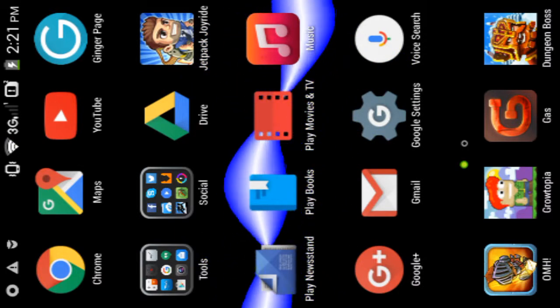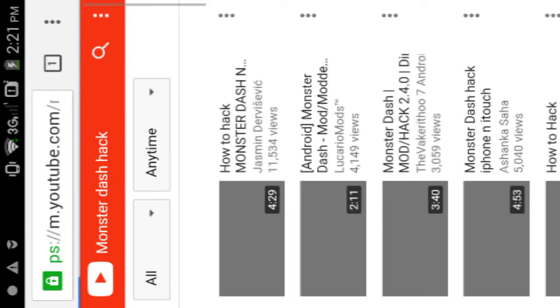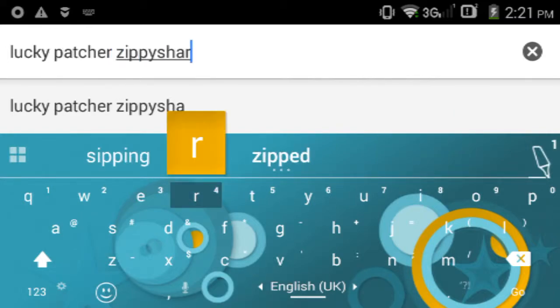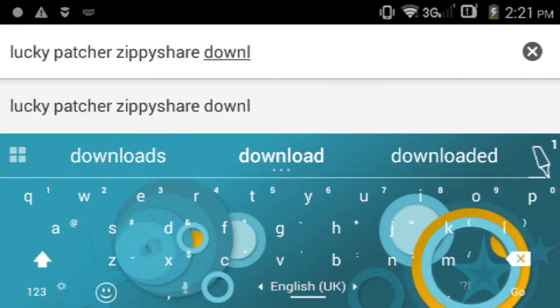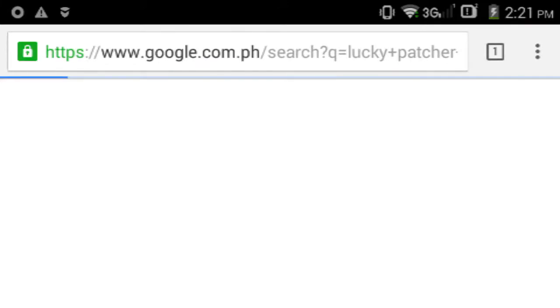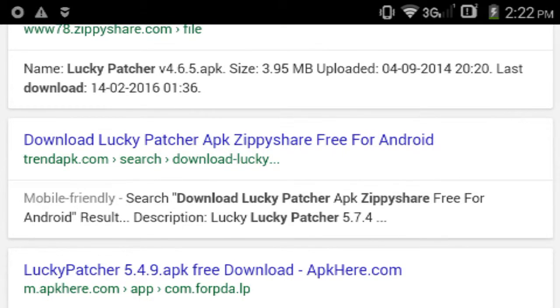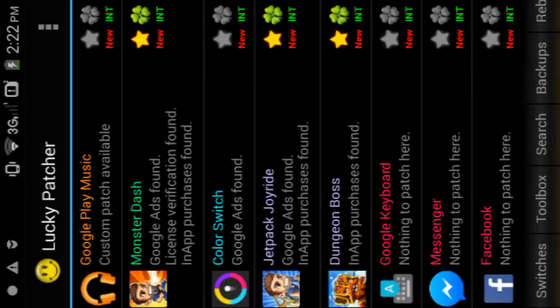First you might wanna go to Google Chrome and download an app called Lucky Patcher. Just search here for 'Lucky Patcher' and download it. I'm gonna make a link for that in the description.